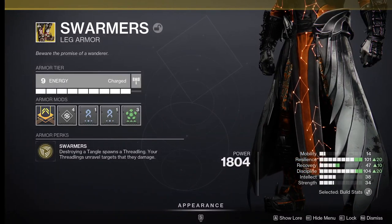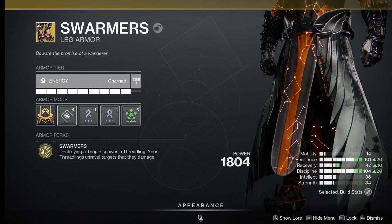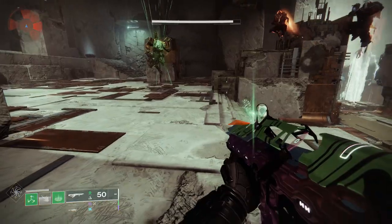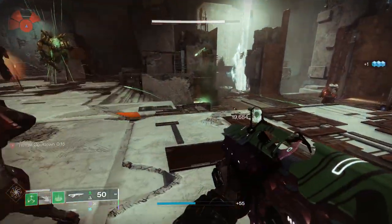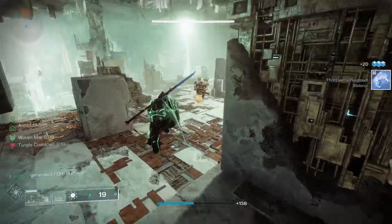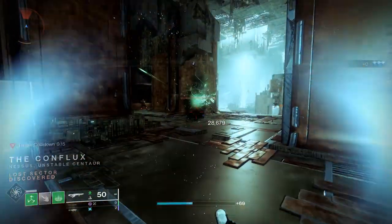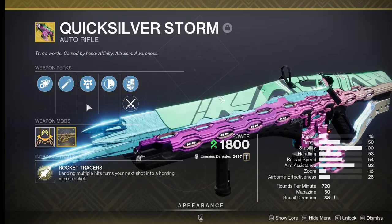Now first of all, let's start with our exotic armor of choice: Swarmers. This exotic makes it so Threadlings spawn when we destroy Tangles. It also makes it so Threadlings unravel targets that they hit, giving us a bit of free damage. The exotic perk also activates when we throw our Tangle. Now Tangles are spawned when we defeat enemies with Strand abilities,